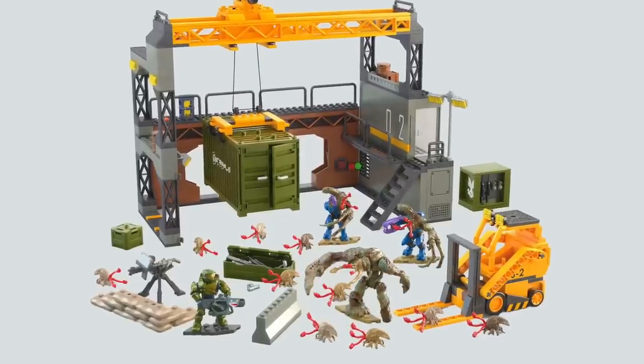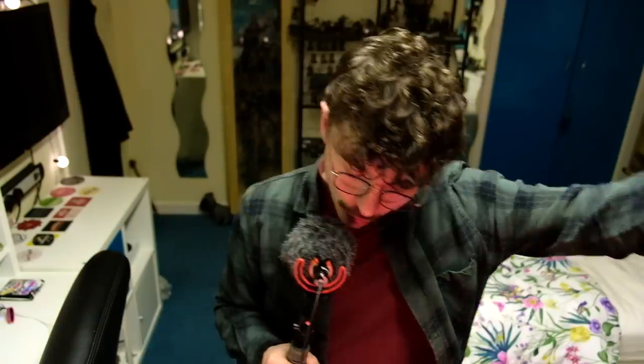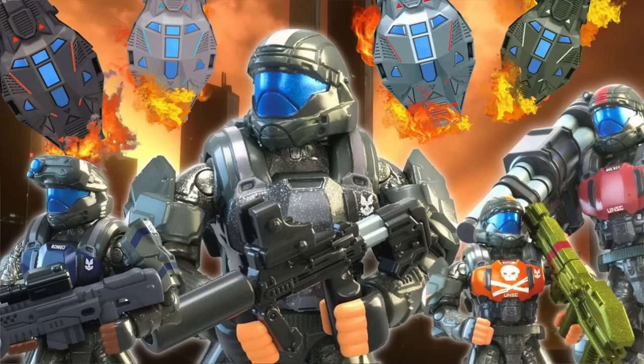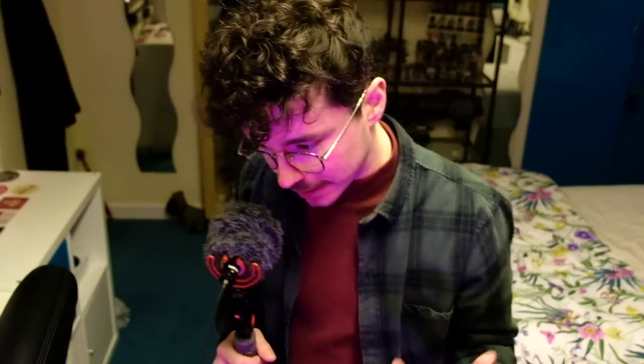And boy howdy, they do look quite spicy. I just love this set. There have been a few things recently I've been quite vocal about that Mega needs to improve: set pieces — we don't have enough things to make dioramas with; bringing back the Flood; and making variants like Battle Damage and Flood Biomass Splatter. A lot of those problems seem to have been answered in this set. They've returned to form with the Flood, included a massive amount of figures — 14 if you include all the little popcorn figures — a brand new diorama piece, an interactive element with that crane, and a Flood-Splattered Master Chief.